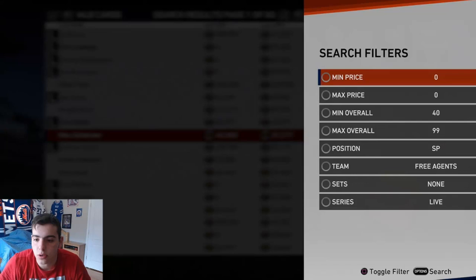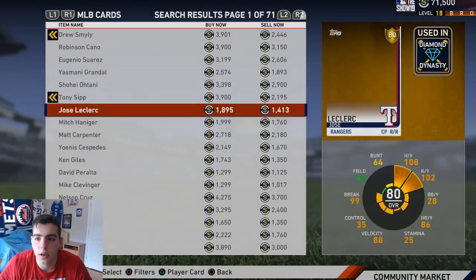We're going to start with some silvers — the silver budget cards and whatnot.